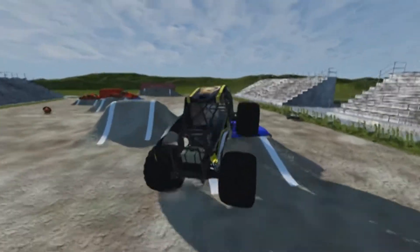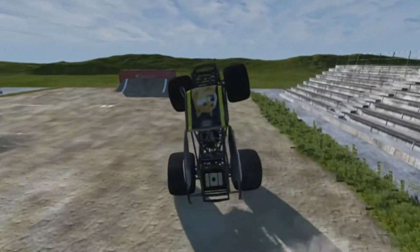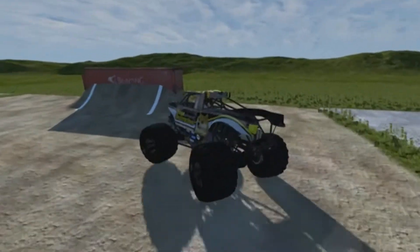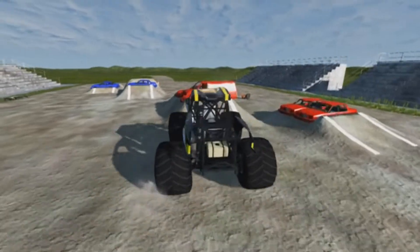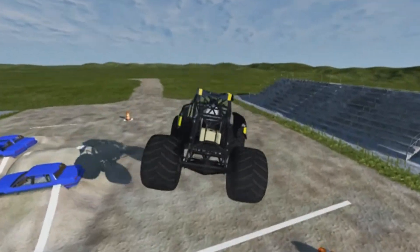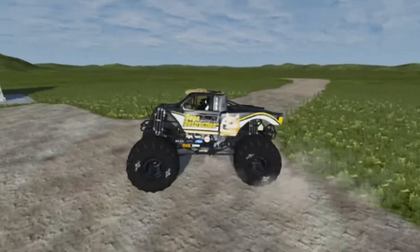Now he lines up right for the cars — sky wheelie coming down. Got the slap wheelie, keep it going, tapping the backflip wall. Right back for the van stack, up and over it. Hard hit coming down, sliding out.